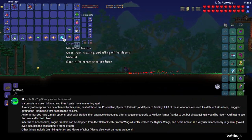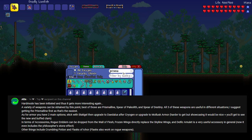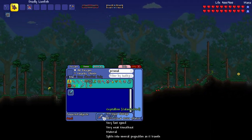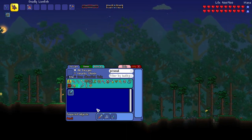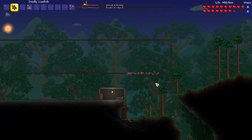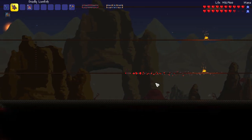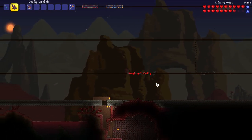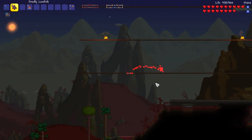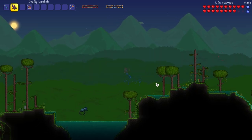In terms of weapons we have the prismaline, which we've kind of had our eye on for a while — the upgrade to the crystalline. We also have the spear of paleolith and spear of destiny, all good weapons recommended by Altix. We're also going to check out the mollusk armor, which a few of you suggested as well.